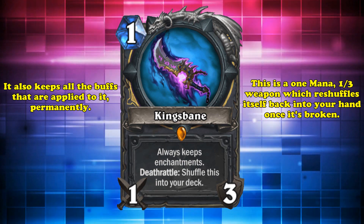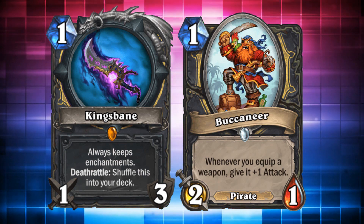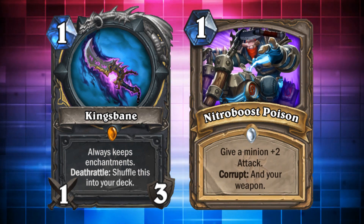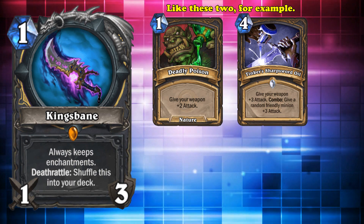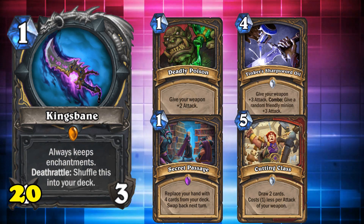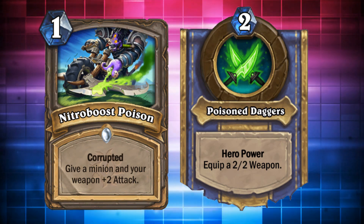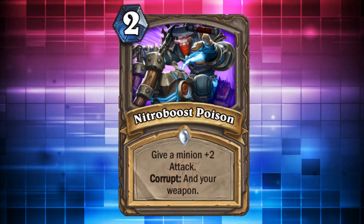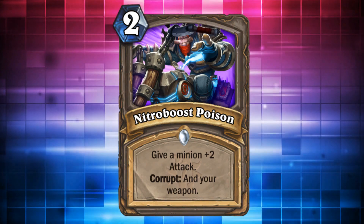King's Bane is a 1-mana 1/3 weapon which, when broken, reshuffles itself back into your deck and permanently keeps any buffs applied to it. When every weapon buff is balanced around only being able to use a weapon a set number of times, a card like King's Bane with basically infinite durability becomes potentially very broken. With the introduction of Nitro Boost Poison — yet another good weapon-buffing card and at least 5 other ways to buff King's Bane — it was almost trivial to get King's Bane to 10 or more attack. Odd Rogue also loved this spell, since it could easily be corrupted and deal 6 damage for just 1 mana — effectively a 1-mana Fireball. Unfortunately it had to get nerfed to 2 mana, meaning it could no longer be played in Odd Rogue and was much harder to corrupt in King's Bane Rogue.